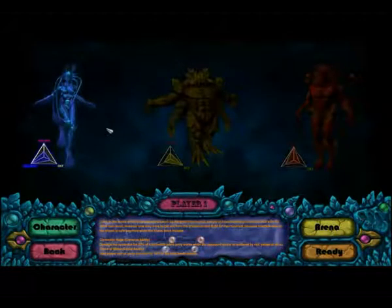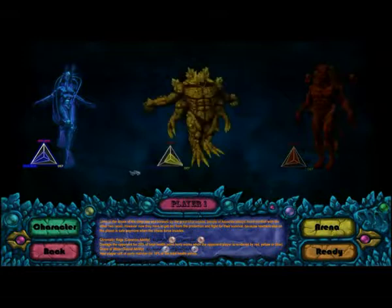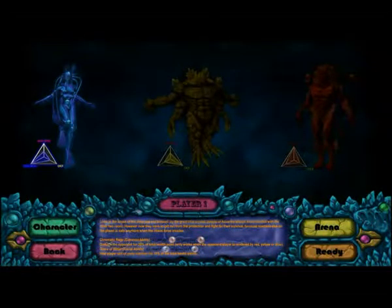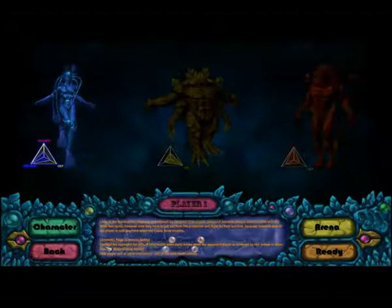Notice that in our game, we have two kinds of special abilities. The first kind is called Chromatic Rage, which is common for all three characters — Aquariza, Titan, and Salamanda all have it. The effect is to deal damage to the opponent for 20% of their total health points. But beware, this only works when the opponent is in red, yellow, or blue color, so you must consider the opponent's color before using it.